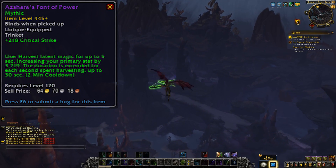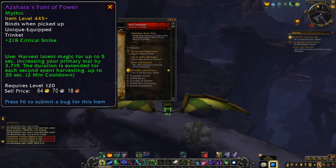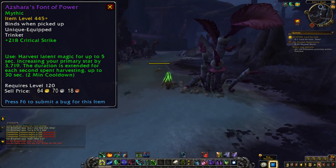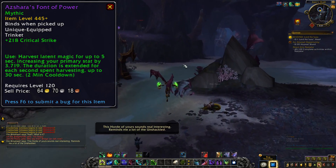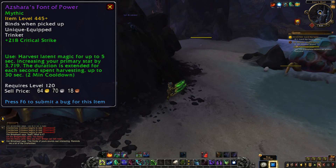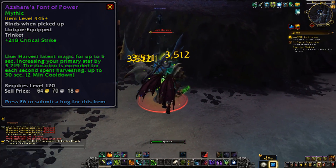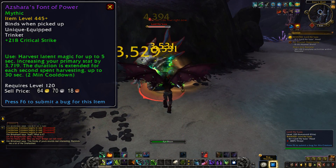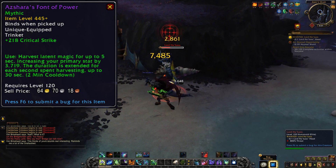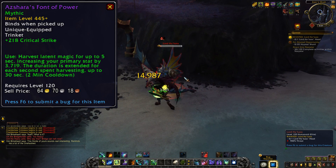This next one is one of the only general DPS trinkets in the raid, I think, because it has crit as the passive stat and the on-use is related to primary stat, so that will change depending on what class you're playing — anyone could pick it up. It's a crit trinket with an on-use effect that harvests latent energy for up to 5 seconds, increasing your primary stat by nearly 4,000. The duration of the buff is extended for each second you spend harvesting, up to 30 seconds. That's a pretty long buff duration, but to get the full 30 seconds you probably have to stand still for the full 5 seconds of channeling. That's not too bad for open world content or even Mythic Plus dungeons where you might be able to find a little downtime. But 30 seconds of 4,000 primary stat is a hefty buff for pretty much anyone. It might be a bit harder to get that full 5 seconds in the raid itself, but I'm sure people will figure out the best places to sit down and AFK for 5 seconds if this trinket ends up being worth it.